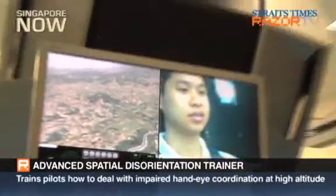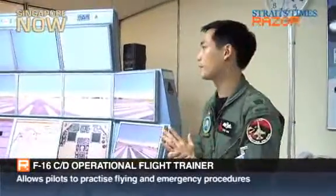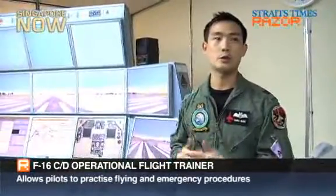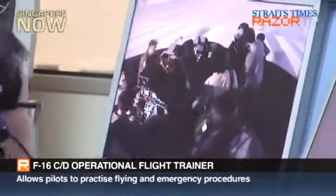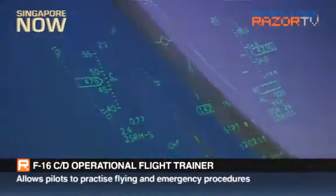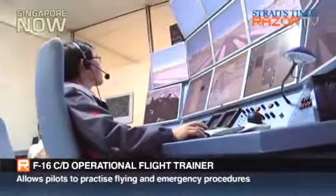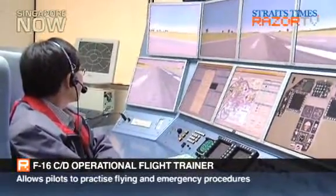Welcome to the Instructor Operating Station for the F-16 OFT. It's basically a one-stop shop for the instructor to sit here, monitor, and control everything that the student inside the F-16 OFT gets to see and do. Behind the glass window there's a dome where the student and pilots sit for training. The instructor steps up here and has full communications with the operational pilot sitting downstairs in the dome, controlling and giving him all the scenarios he needs for his training.